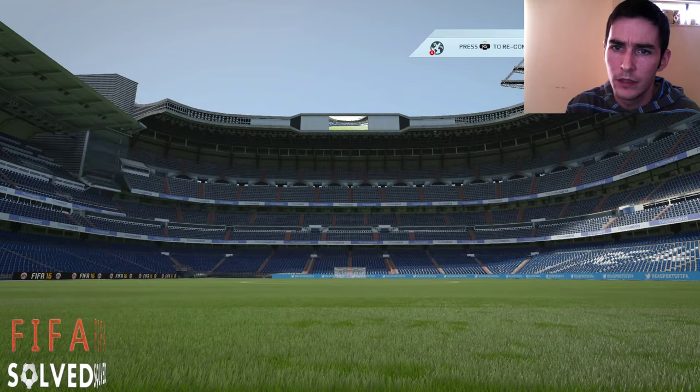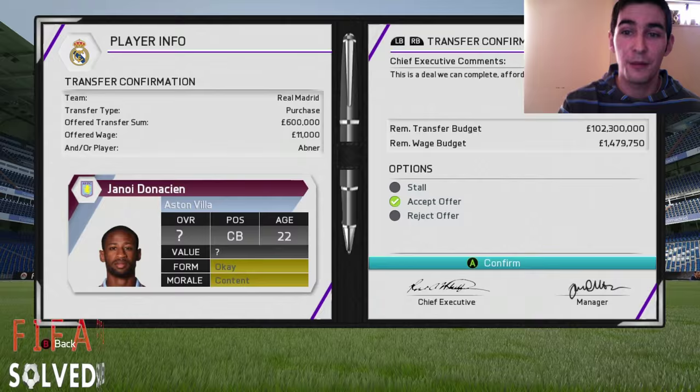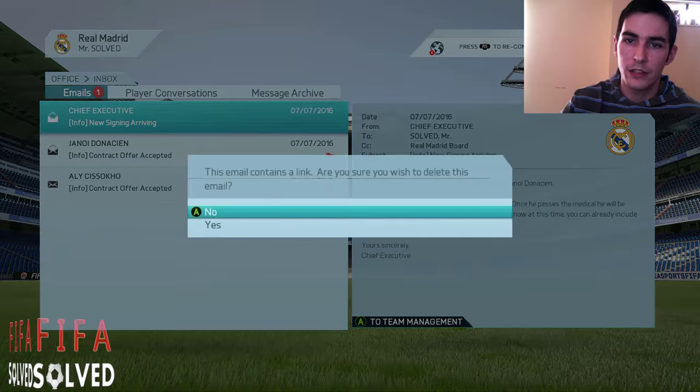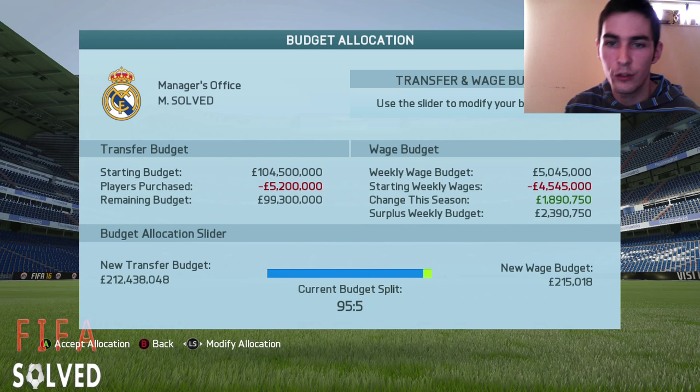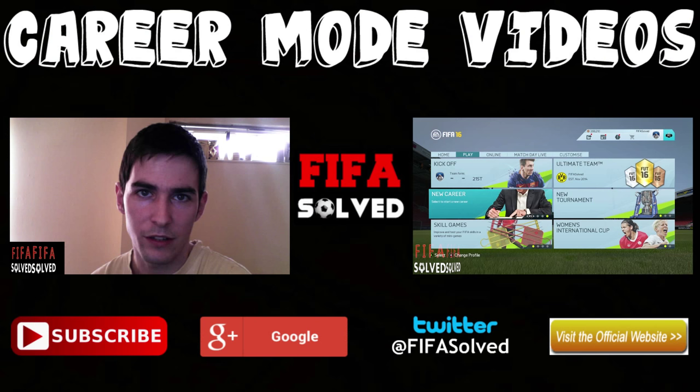While I was speaking there, they've just accepted all the contracts. I think these are the last two - Suzoko and Donation. You can see the wage budget going up there. And that's the last one. Get rid of all the messages and go to the transfer allocation. There you go - 99 mil, 2.3 million in wage budget. But then you put it to the other side and you've got 223 million pounds to spend. And that's it, guys - you can do that every single season. That is the career mode cheats for FIFA 16.